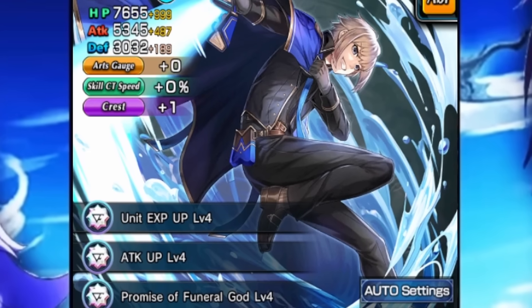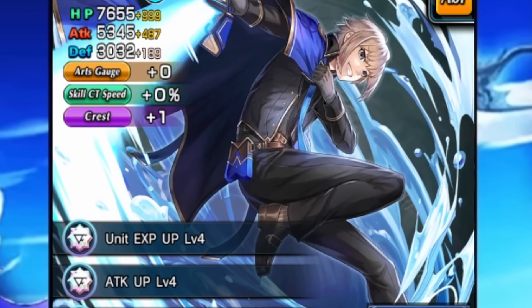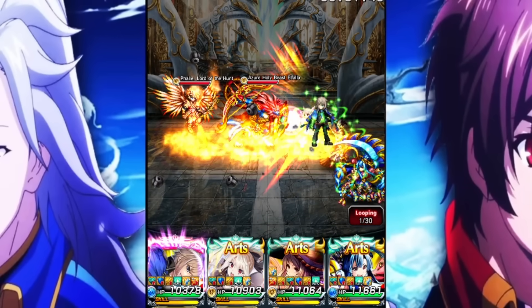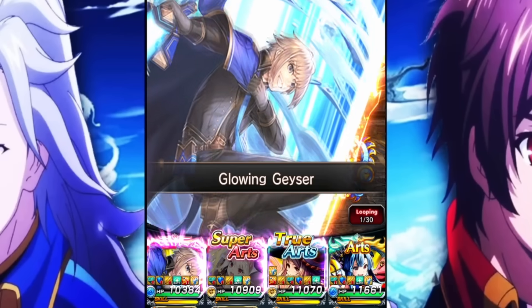Jay is a fantastic unit. This guy is an all-out attacker that just has so much going for him. If you look at his passive, Jumpstart — it gives him 200 art gauge at battle start. Win battle start is every single stage, ladies and gentlemen. Not just in the very beginning of a quest. This is every single stage. You're getting 200 art gauge no matter what.